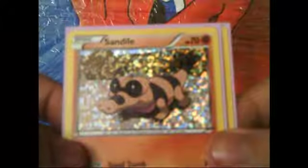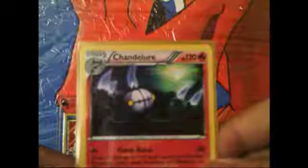I will go with the extras first. So we have a reverse Crocorock - I think it is from a team deck. Then we have a Sundial Crystal Hollow, if I am not mistaken. Then we have more extras. We have a Chandler Hollow, one of my favorite ones.